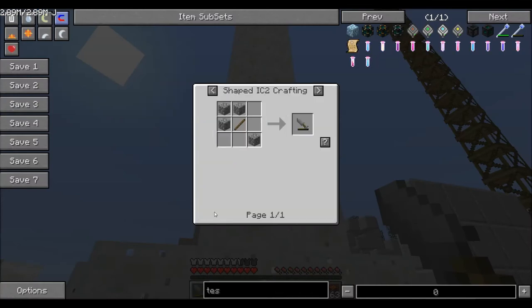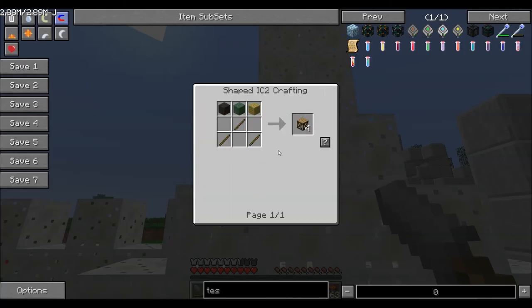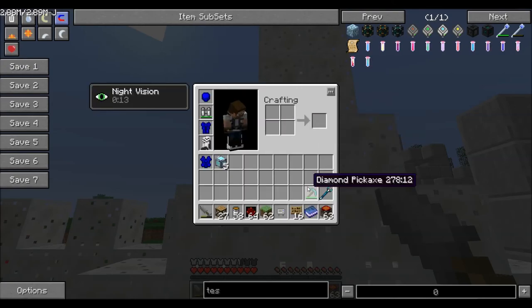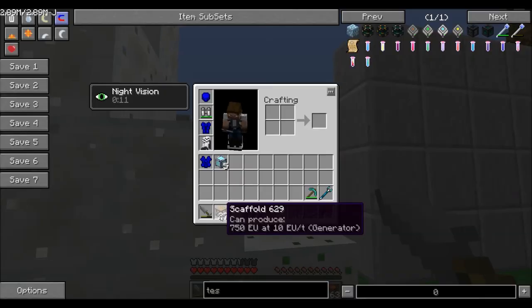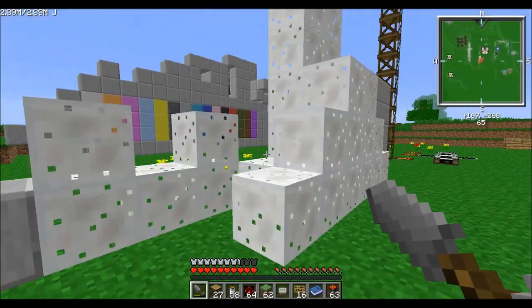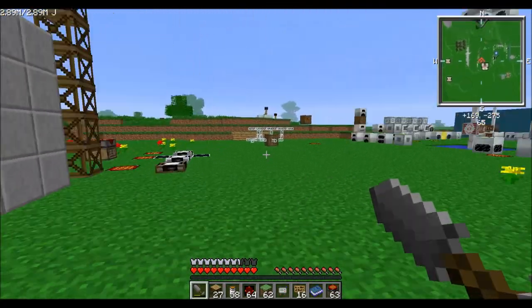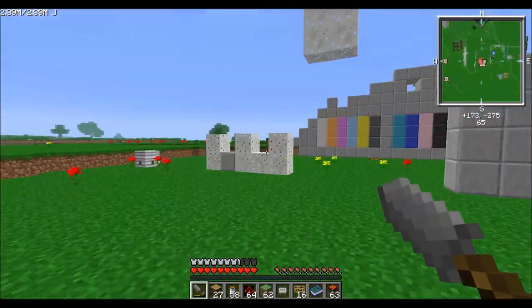Scaffolding is really cheap. The construction foam has a nice texture, and you can paint it whatever color you want. The scaffolds are just sticks and planks. Really cool stuff, really easy to fix mistakes.